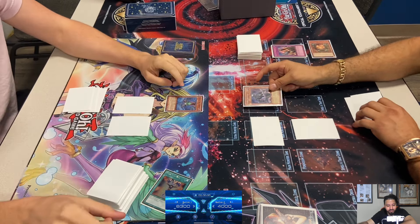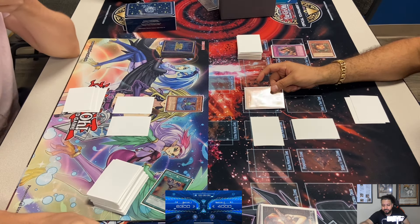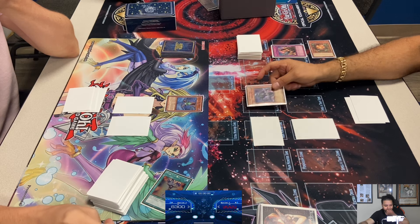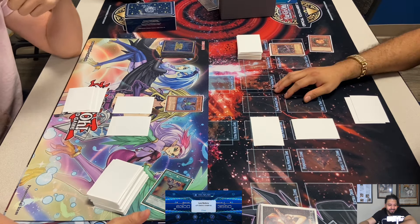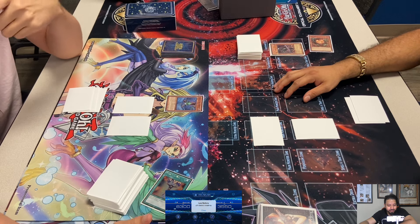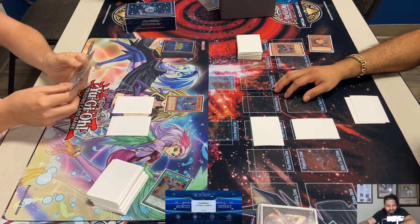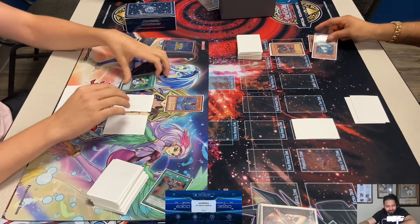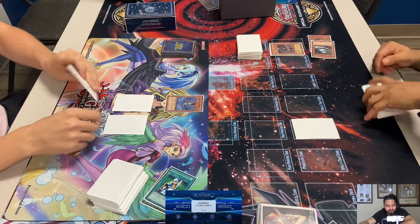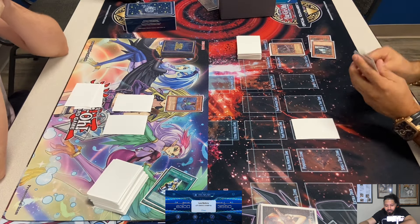He attacks for 1300 — it's an 850 difference, so 450 damage. Will Steven use the Knack? I think he will since he has Solemn — you wouldn't just take it. If I'm Steven, yes — here comes the Knack. It gets rid of Snowman Eater and he passes.